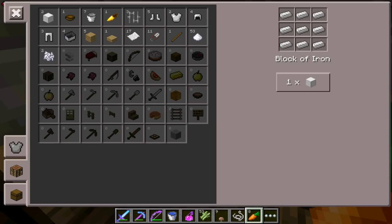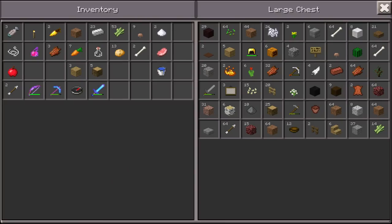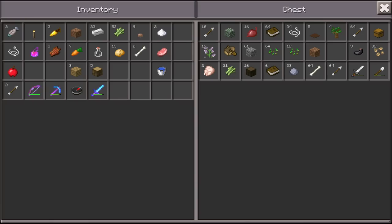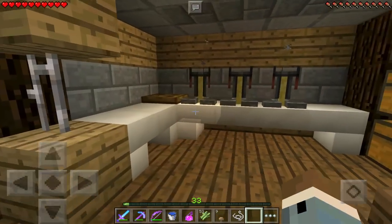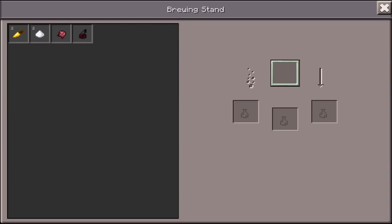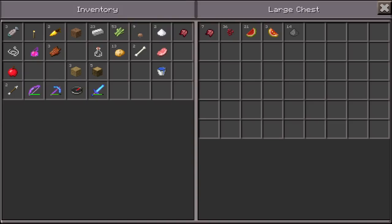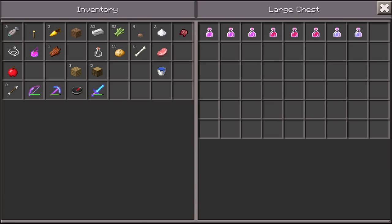A golden carrot is made — we'll just make two golden carrots, and we'll put the seven extra carrots in one of these chests to make into a farm later. Also on the last episode, I saw people saying I should make a nether wart farm. We'll definitely get that done later on.